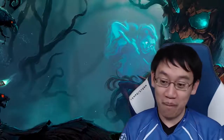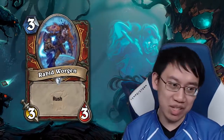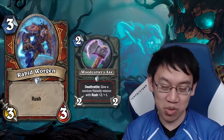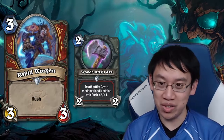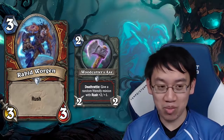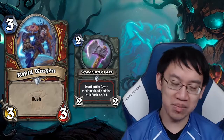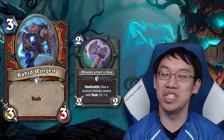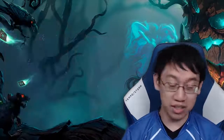Warrior gets the missing link of the 3-mana 3-3 Rush package — Rabid Worgen. With the Woodcutter's Axe, Rabid Worgen is a charging 5-4 on turn 3, which will usually kill the opponent's turn 3 play and still survive. I don't really think it's good enough to fit the Rush package, but it's not as bad as it looks. It does seem to only be good if you have an Axe available, which is a limitation.